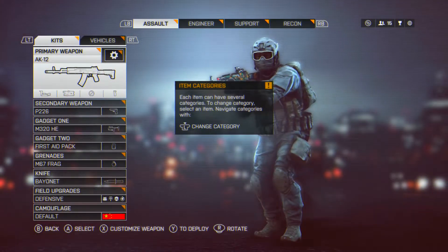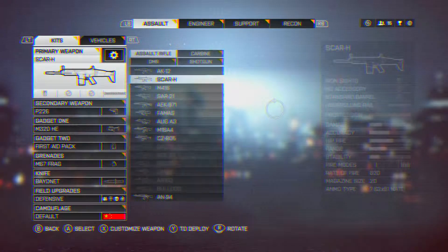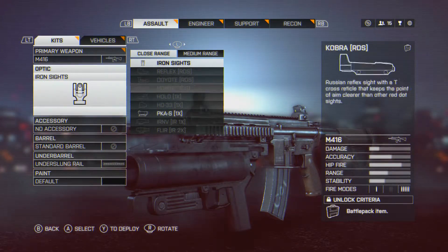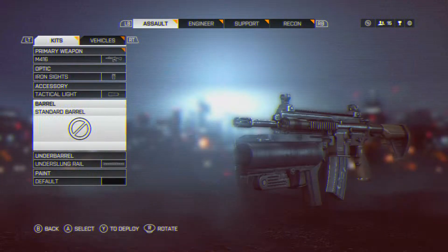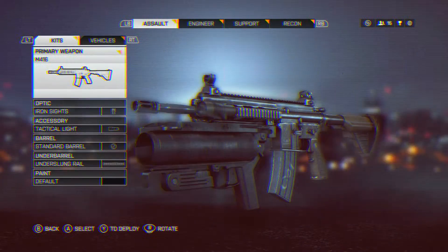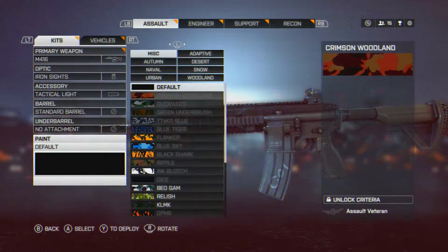We are going with the Operator class, and actually in this game we're going to put on the M416. Bear with me here, I gotta change the attachments. We don't have the Coyote sight, so we'll take the tactical light for it. We'll also take off the grenade launcher — under barrel, no attachment — we don't want a grenade launcher on this thing.